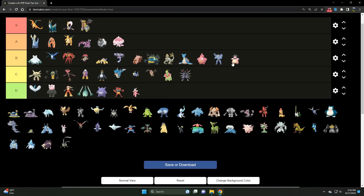Miltank has Body Slam and interesting coverage in Ice Beam or Thunderbolt, much like Lickilicky. But out of the XL bulky Normal types, Greedent is by far the best — it has Body Slam, Crunch, and Bullet Seed. If you're going to build a bulky Normal type, Greedent is the one to build first and foremost.